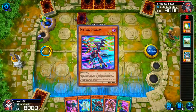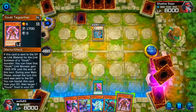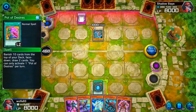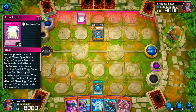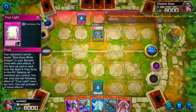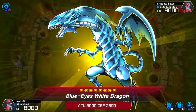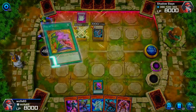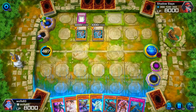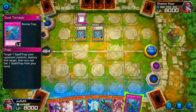I activate Defrag Dragon, then activate Pot of Desires. He chains and activates True Light, so he's going to summon practically another Blue Eyes. I get two draws — Dust Tornado, just the card I needed. I'll set that face down.